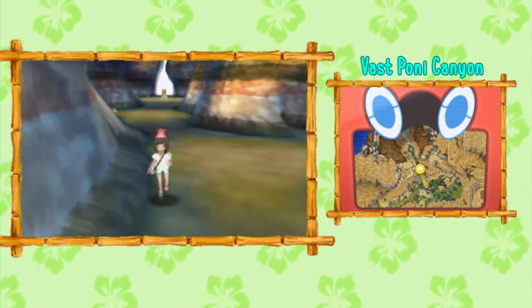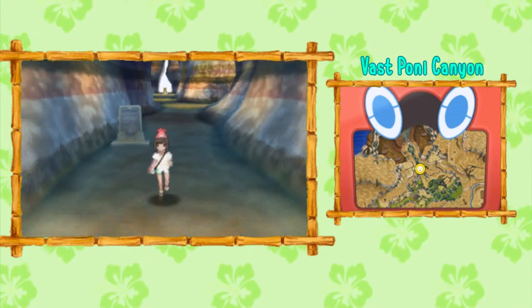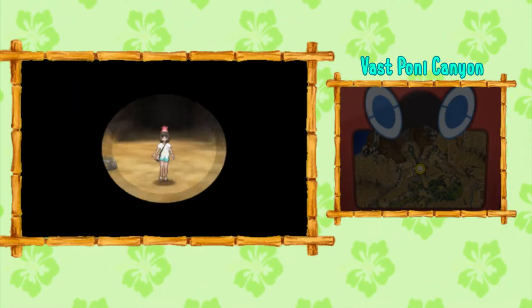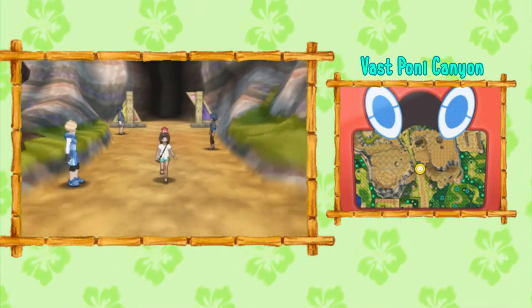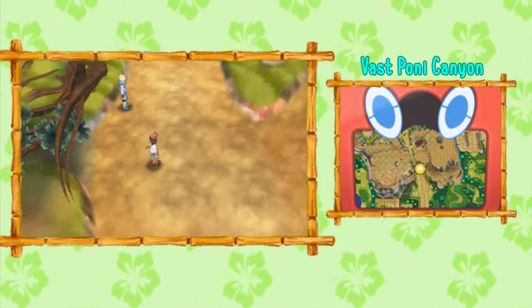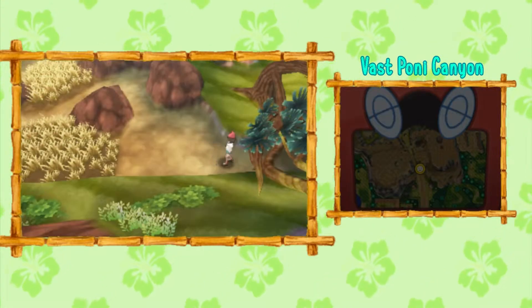Start off by flying to the Dragon Trial and head directly down, all the way down until you get to the new part of the map. You're going to reach this part where all these trainers are, and you're going to find the Ace Trainer on the left. Just below him you're going to notice some overturned branches, and you can press A to crawl underneath.